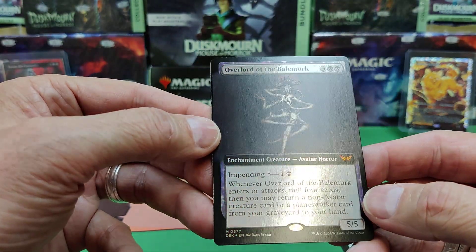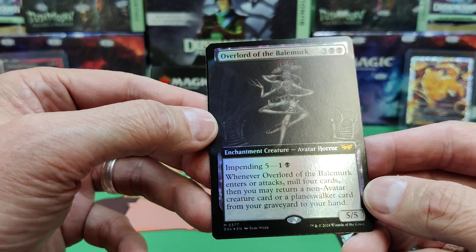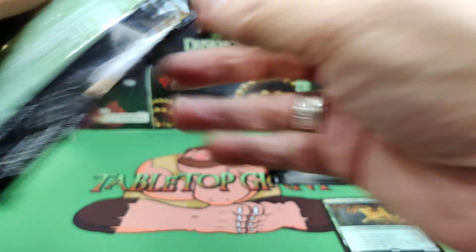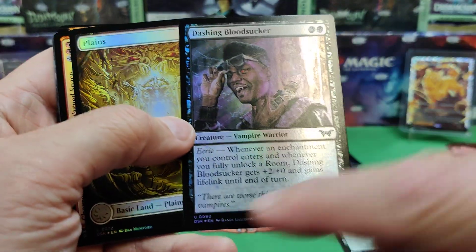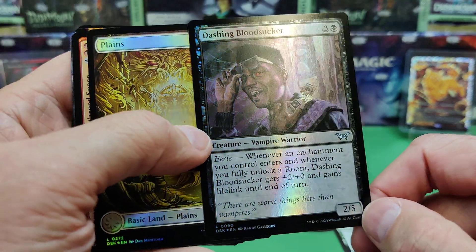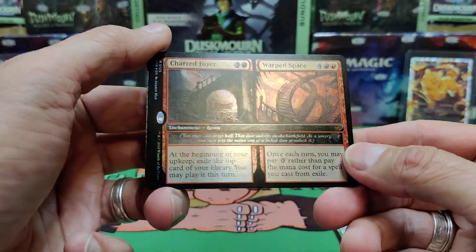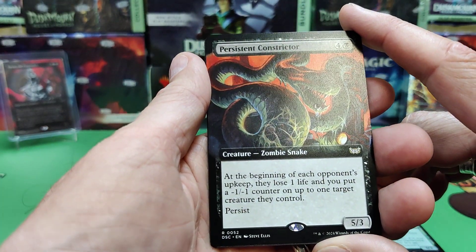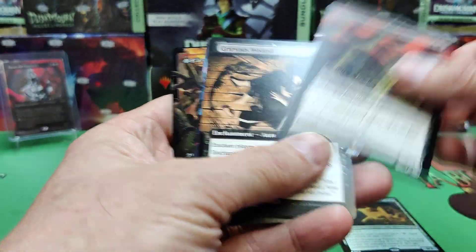Overlord of the Bale Merc — he has Impending 5 for 2. When it enters or attacks, mill 4 cards and you can return a non-Avatar creature card or planeswalker from your graveyard to your hand. There's an Insect token. There's what I guess is supposed to be Blade — when I read the flavor text: 'there are worse things here than vampires.' I guess that's their nod to Blade without using the actual character. Charred Corridor and Warped Space is our door card. Persistent Constrictor: at each opponent's upkeep, they lose one life and you put a -1/-1 counter onto one target creature they control — and it can come back with Persist.